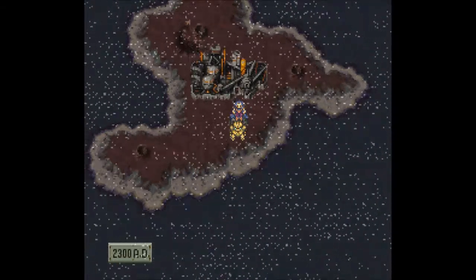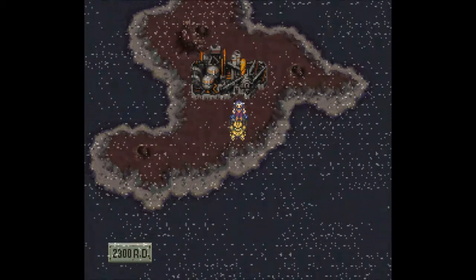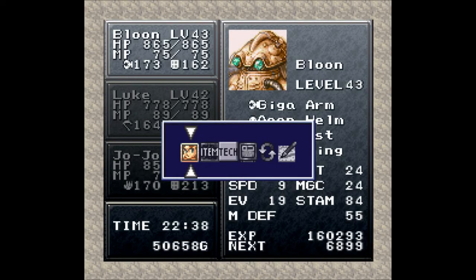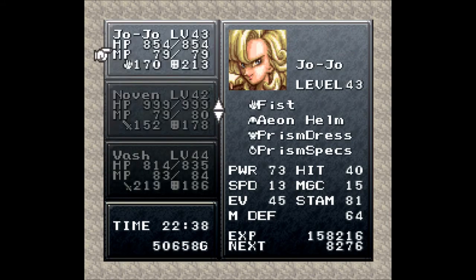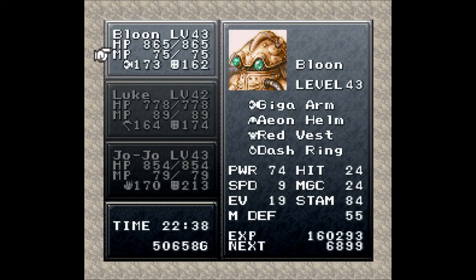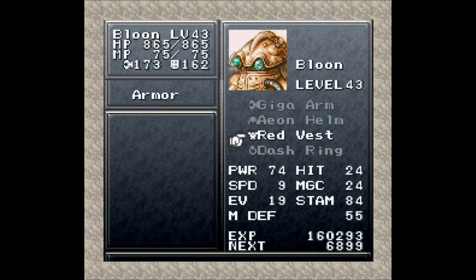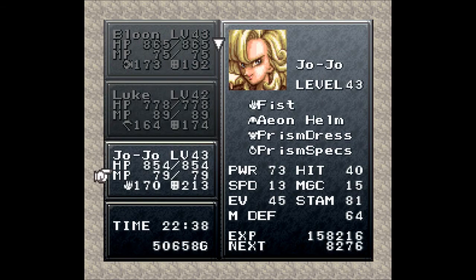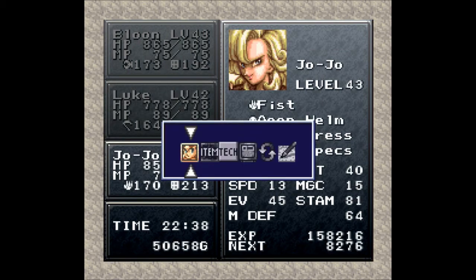Welcome back, this is a Let's Play Chrono Trigger. I am joined as always by my faithful squad — we've got Balloon, Lugan, and Jojo with us today. I have everybody here; I didn't bother changing anybody out, though I really should. You can go back onto the Eon Suit and you're good, Jojo.